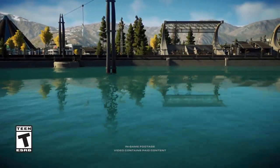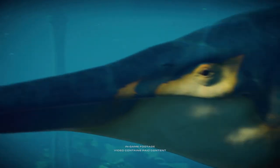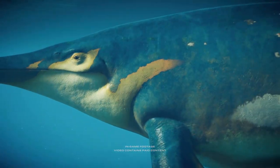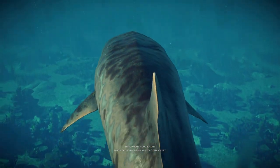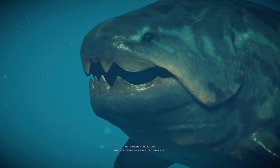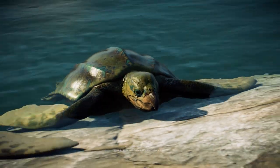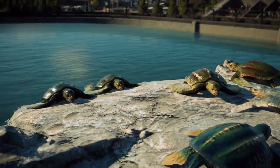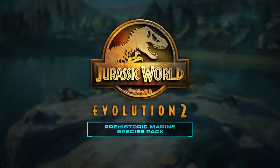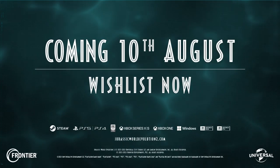A brand new DLC has been announced for Jurassic World Evolution 2, going way down below the water. It's going to be the Prehistoric Marine DLC, coming with four awesome new animals. The names are hard to pronounce, so let me just read them out from the website. First is the Arcalon, which is essentially the prehistoric sea turtle — more about that in a second, it's going to be a very exciting topic.